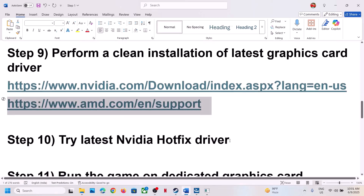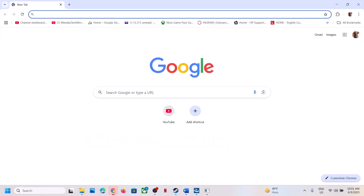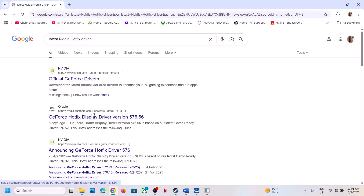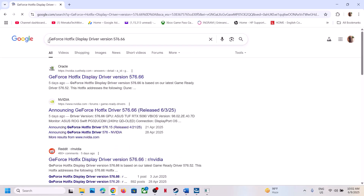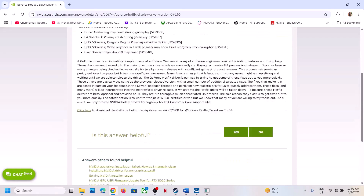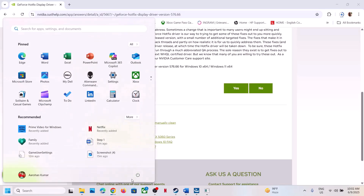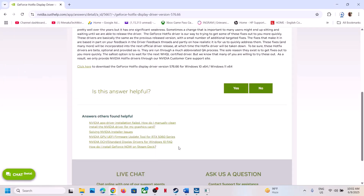The next step is to try the latest Nvidia hotfix driver — this has also worked for many players. Search for 'GeForce hotfix display driver' in Google, go to the Nvidia website, find version 576.66, scroll down, and click to download the GeForce hotfix driver. Once downloaded, run the EXE, select the custom option, check 'Perform a clean installation', complete the install, restart your computer, and launch the game to check.